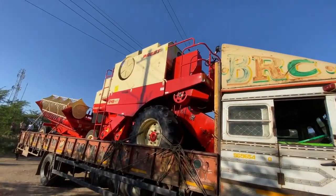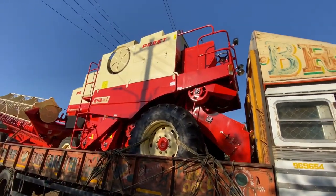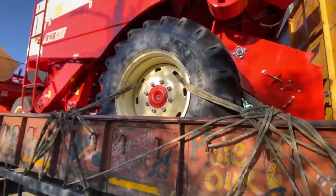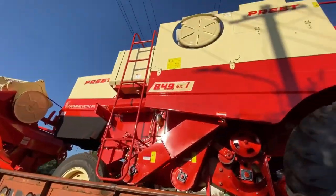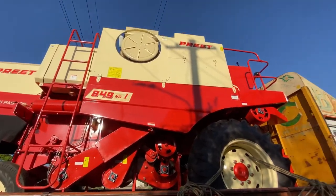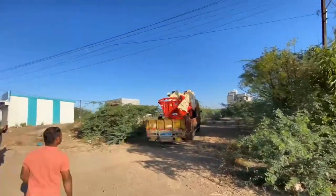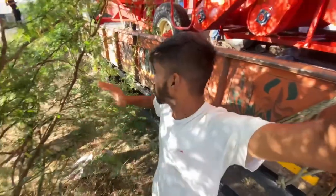What do we do? We are putting one tool in the back of the machine so that the machine will connect. We are all connected. This machine has been packed all the way back. This is a 3-8-1-1-1 machine. Let's see how it is delivered.